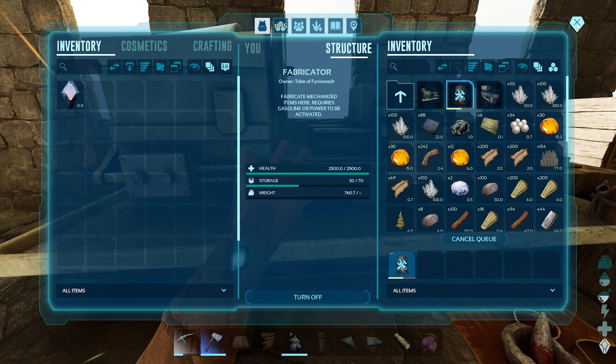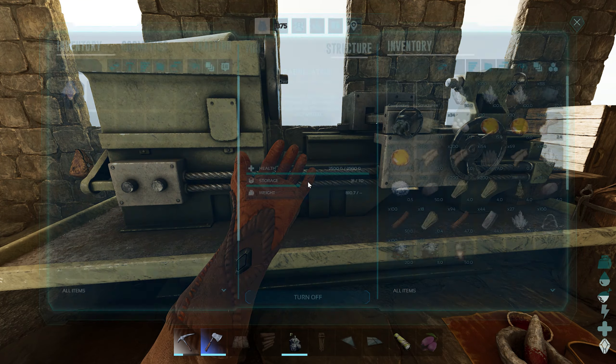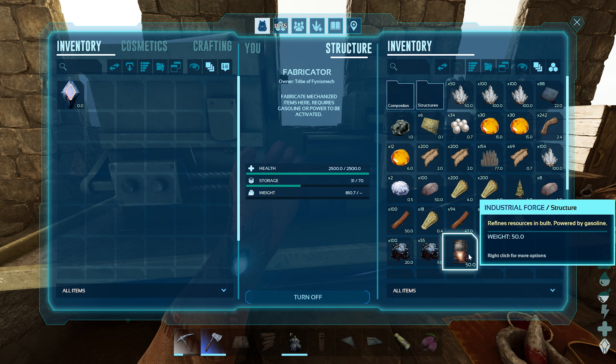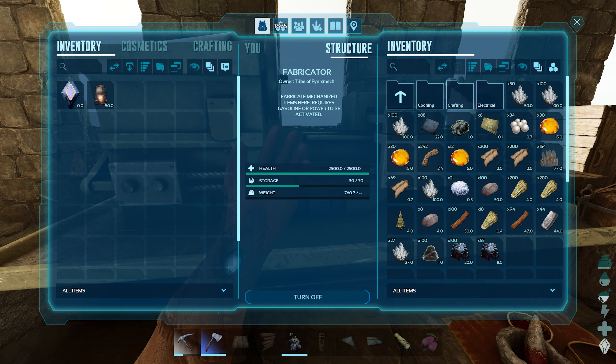I have been smelting all of my metal from just that little forge. It'll be awesome to have an industrial forge. We have the forge now — what else can we make? Can we make the chem bench? What do we need for that?